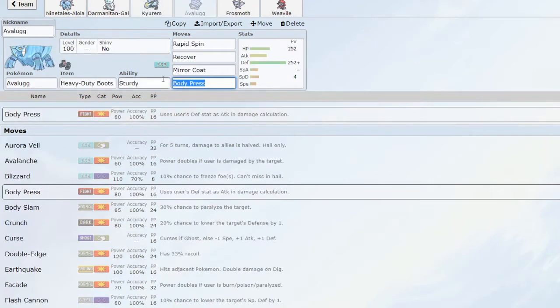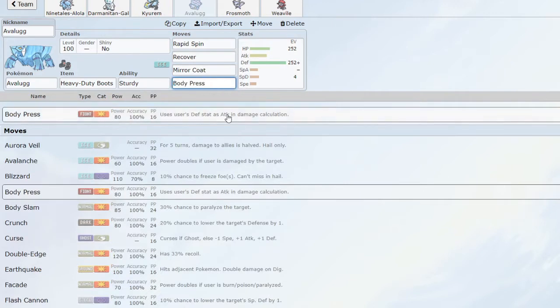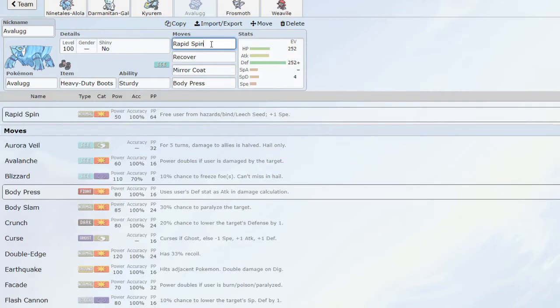Next up we have Avalugg. Avalugg is my spinner with Sturdy and the new Heavy-Duty Boots — a fantastic combination. It can come in on hazards and not care, because it's still going to be at 100 HP, so it can take a hit guaranteed assuming it's not Mold Breaker or a multi-hit move. With its ridiculous defense and decent HP it can live almost any physical attack, even boosted ones, click Recover, and get that HP back. Body Press uses your defense instead of attack in the damage calculation, so that's going to be fantastic — clicking Body Press with a base stat of 513 defense instead of 239 attack.